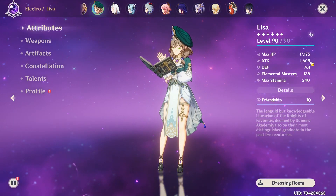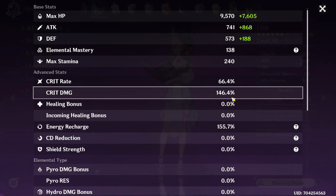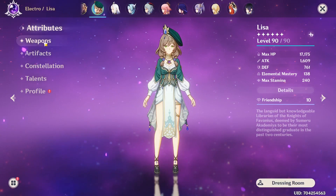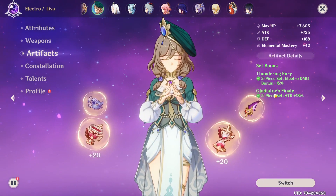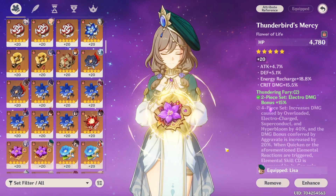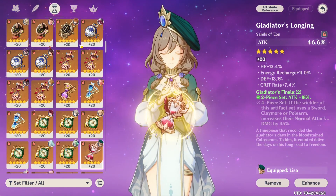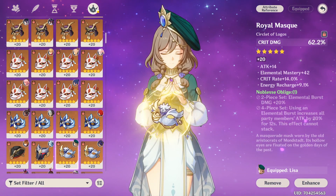So I'm gonna go over the build real quick. My Lisa has 1600 attack, 138 elemental mastery. The crit rate is 66%, crit damage 146%, with 155% energy recharge and also some electro damage bonus. The weapon I'm using is the Solar Pearl, and for artifacts I'm using two-piece Thundering Fury and two-piece Gladiator's.